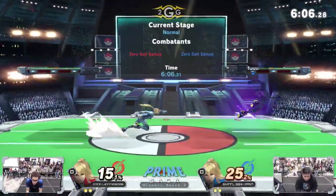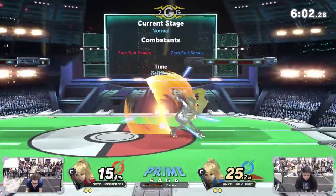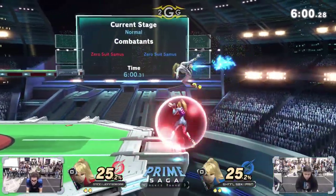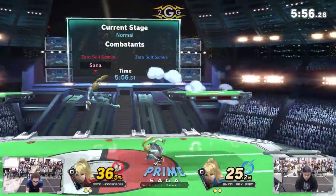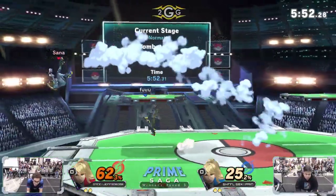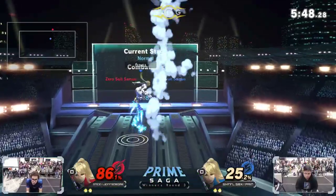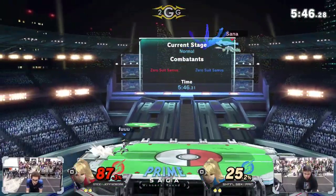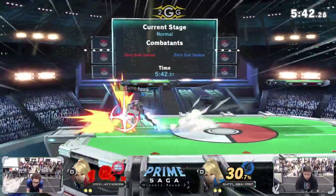The damage is definitely going to matter even from full screen. Jeff trying to feel himself a little too much going for a pivot grab — run-through pivot grab, a Smash 4 thing. Yeah, you can't do that run-through pivot grab anymore. I feel like he was going to go for a run-through pivot grab, back throw, down — as a mix-up option, but you can't do that in this game. Tech chase — no — still gets the back air though.